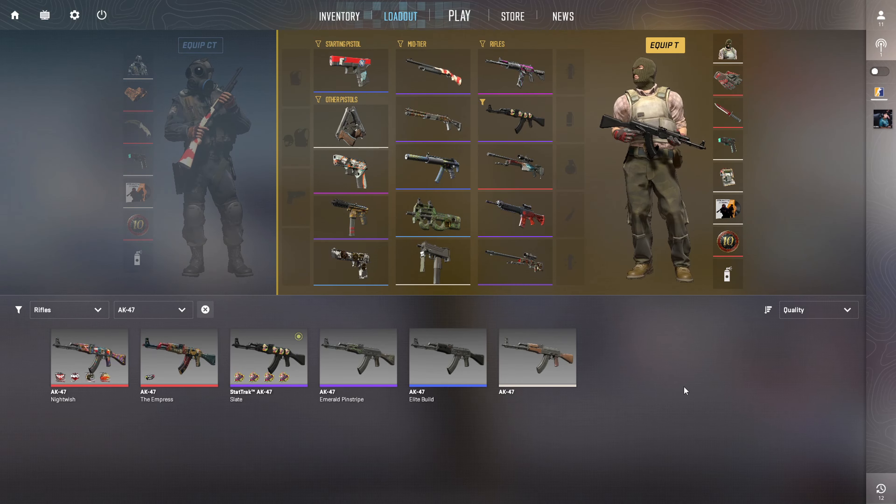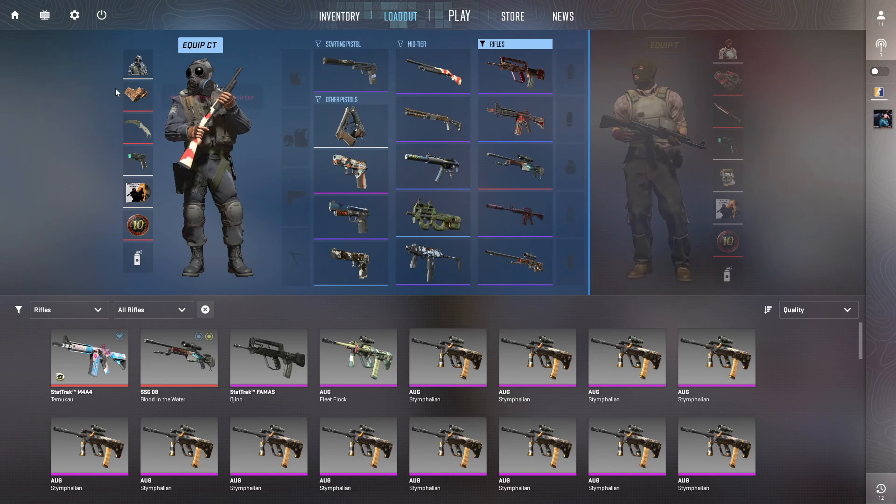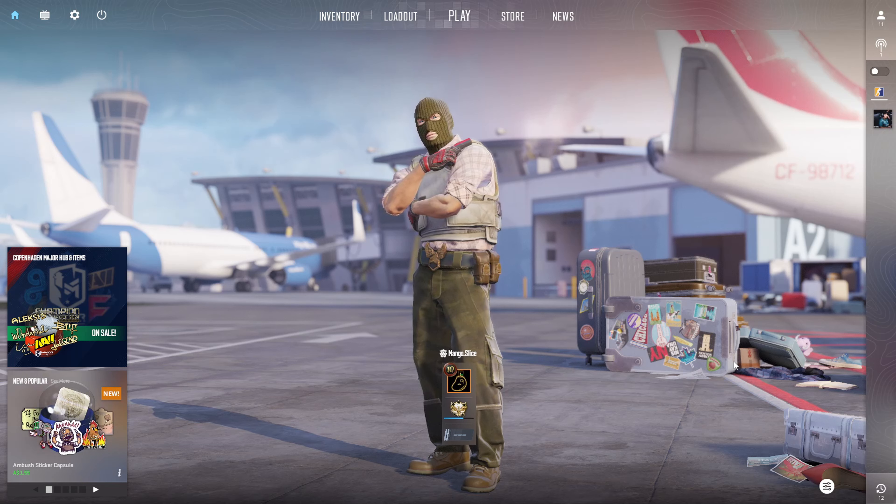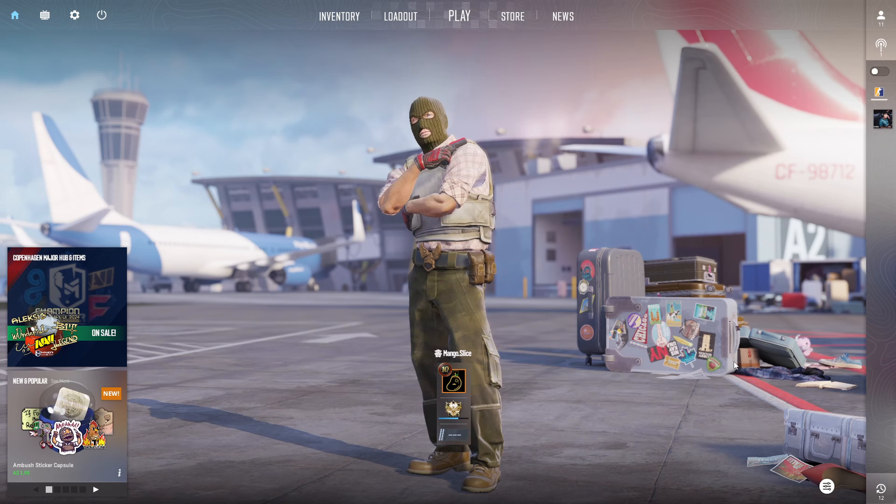As you saw earlier, I sold off my stat track factory new Red Lamb — my AK game right now is completely trash. So today we've got two trade-ups: we are going to try and trade up for an AK factory new Case Hardened and a Fire Serpent in minimal wear. High risk, high reward trade-ups, just like the first AK one — let's get straight into it.